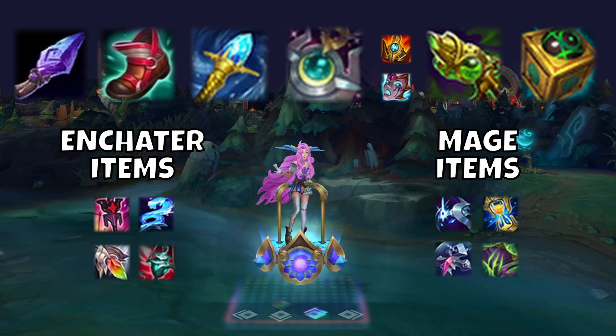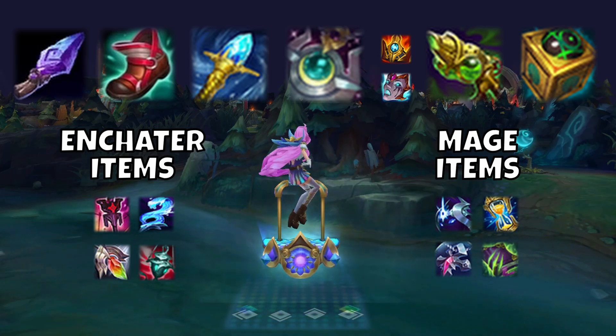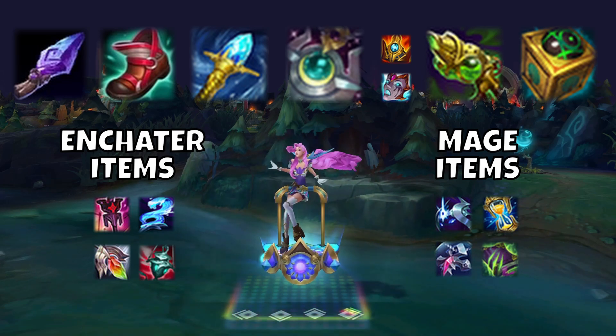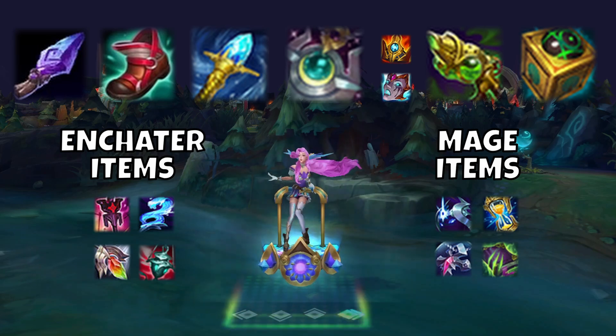For my mythic, I like to go Moonstone as Seraphine has very long range and can continuously proc it throughout a teamfight. For more mobility, you can get Shurelya's, and if you're the solo AP on your team and need to pressure a frontline, I like to get Liandry's. For the final item, I like to go anti-heal, as if games go long enough you're almost always going to need anti-heal on your team, finishing off with a ward stone.